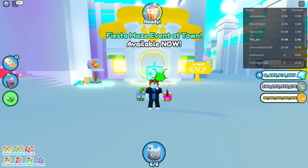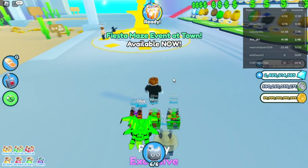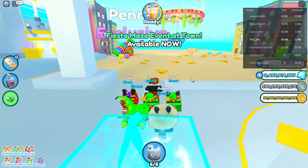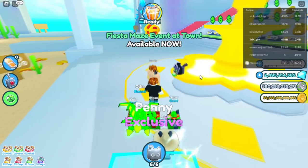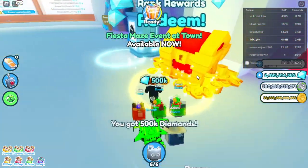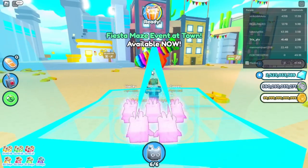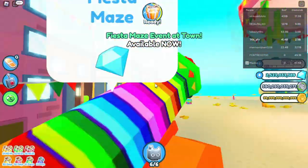Hello everybody and welcome back to another Pet Simulator X video! Today I logged in and saw that in about two hours there was going to be a new event — Fiesta Maze. I just waited two hours, logged back in, and it's already here. I'm going to claim the rank reward: 500,000 gems and some potions. Now I think we can go to the new event — straight to the cannon!